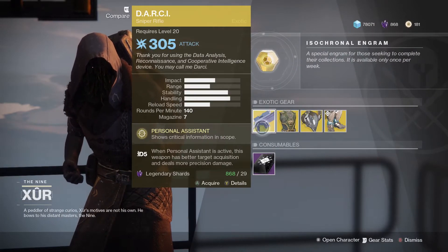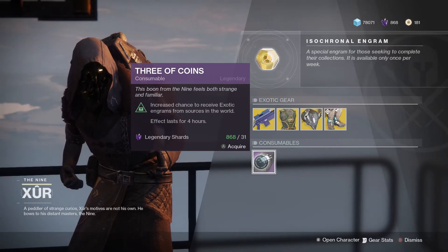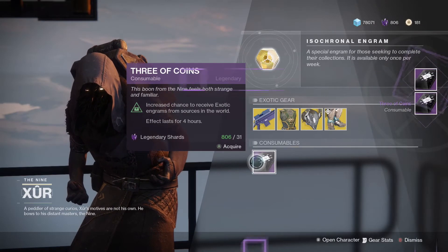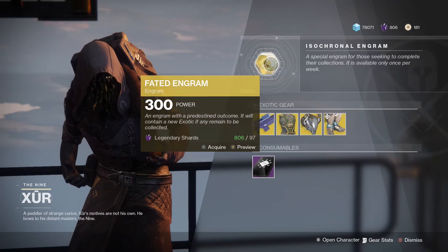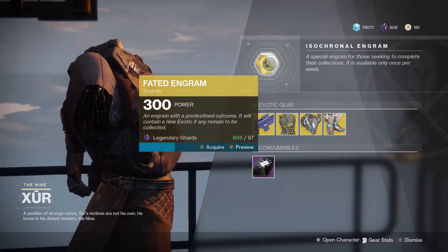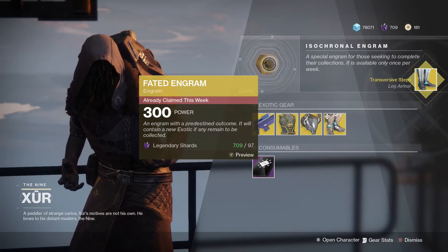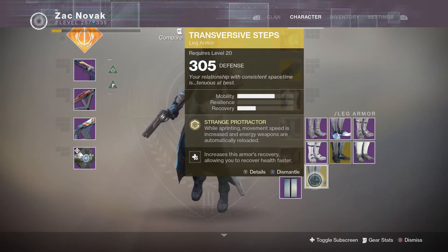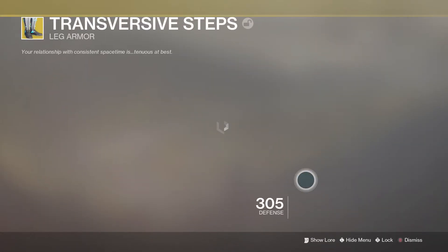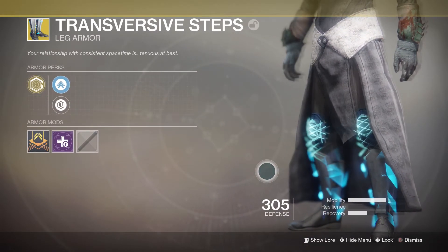Moving on to the consumables of the week: we have 3 of Coins — 1 Three of Coins for 31 legendary shards. Go ahead and pick some up if you haven't got them; allows you to get more exotics, which is always good. And finally we have the exotic fated engram — 97 legendary shards. It allows you to get exotics you haven't already got. I will say transversive steps are actually pretty beastly: while sprinting, movement speed is increased and energy weapons are automatically reloaded. These boots are pretty awesome.